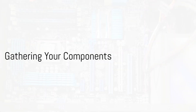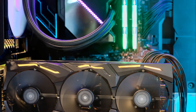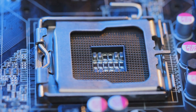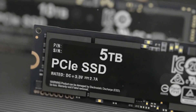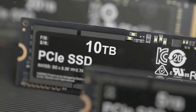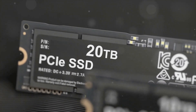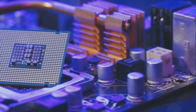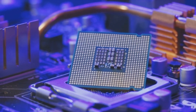Before you start, make sure you have all the necessary components and tools. You'll need a CPU, a motherboard, a dedicated graphics card, and at least 8GB of RAM. You'll also require an internal solid-state drive, a standard internal hard drive, a case with system fans, and a high-quality power supply. Don't forget your optical drive, peripherals, and additional components like an aftermarket CPU cooler.